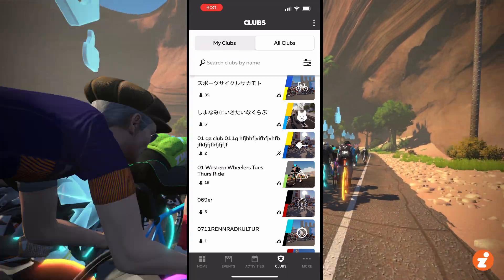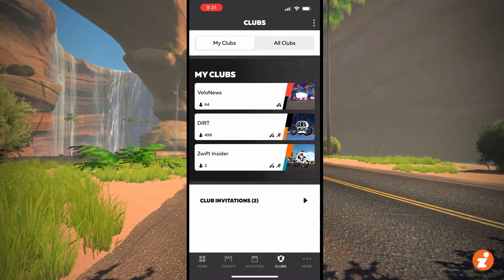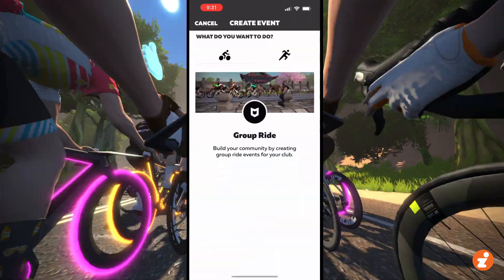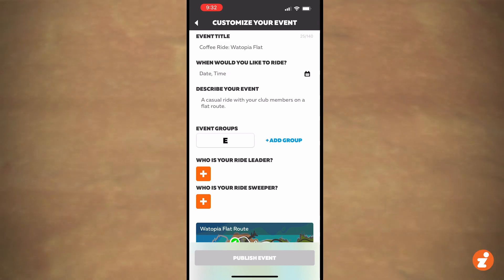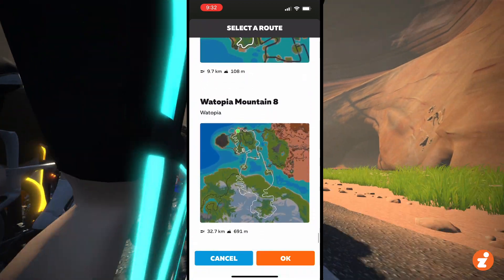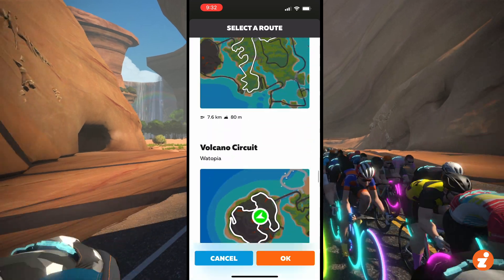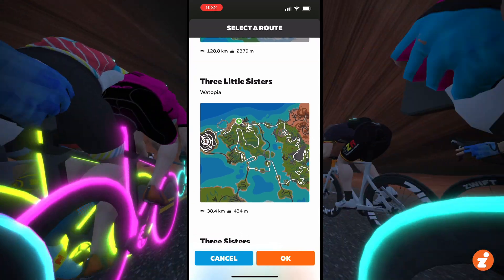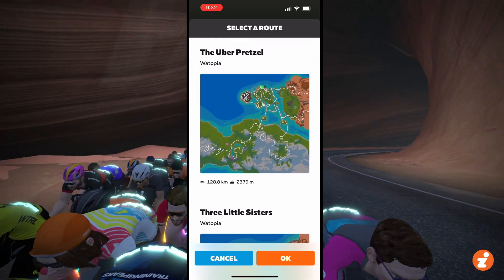This is called Club Discovery, and it allows you to find clubs. The second big feature is they've added a bunch of routes that can be used for club events — all of those event-only routes we didn't have access to previously. Now if I go to Change Route on an event I'm creating and scroll through Watopia routes, you'll see there's a bunch of additional routes: WR, BR Climbing Series, Three Little Sisters — a former Rebel route. There's a lot of former event-only routes now available for club events. That's super cool.